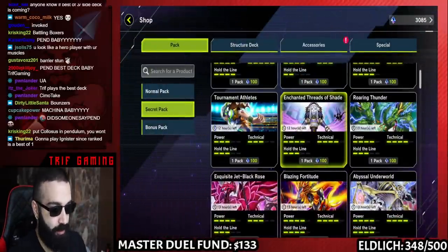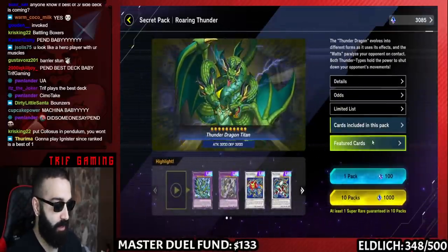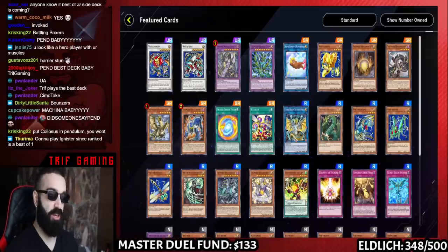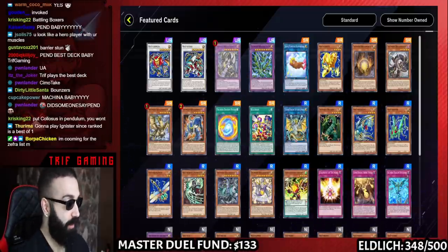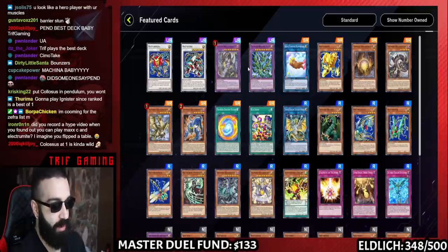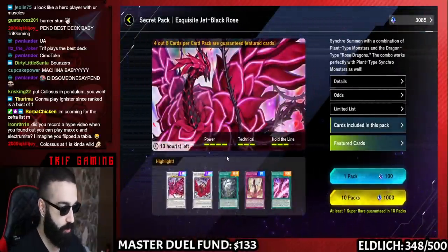Enchanted Threads of Shade has all the Zephyra cards, so I am literally going to whale this pack until I get all the Zephyras. Next, Roaring Thunder — Colossus is legal, and this is going to be huge. I even thought about playing Thunder Dragon Pendulums: play three Thunder Dragons, activate Thunder Dragon's effect, Pendulum Summon two Thunder Dragons, one becomes Colossus, and the other is a free link material. That's pretty incredible. For Colossus it's just a one-of, so I'll just craft it as a staple.